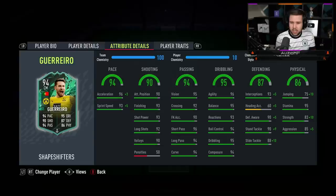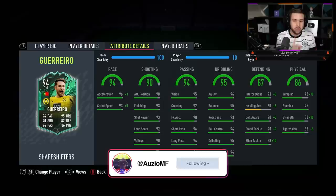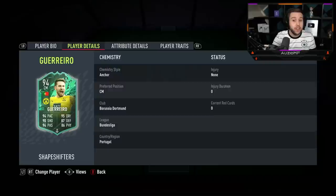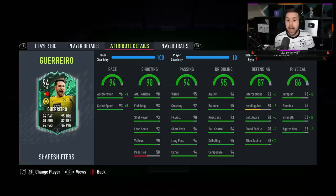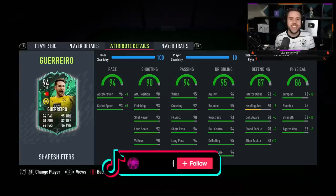I am going to try him in a striker position today with the Hawk chem style applied because his shooting stats with the Hawk look outrageous, the pace looks outrageous, the physicals look nice as well and he's even got a five star skill move. But I am going to try him out first in his natural centre mid position with the Anchor chem style applied. The Anchor chem style boosts up his physicals a very nice amount while also pretty much maxing out his pace — he's got 99 acceleration with 98 sprint speed.